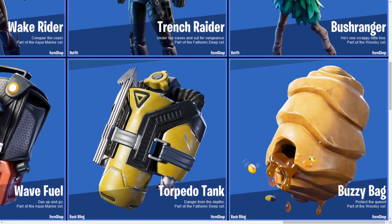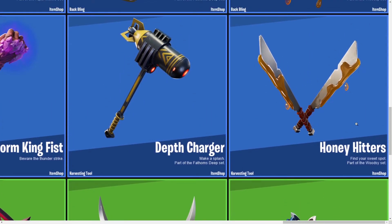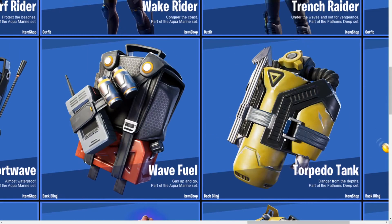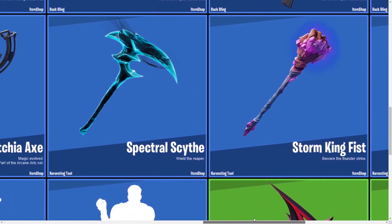The Wake Rider has its own back bling as well. Then we have the Torpedo Tank that goes with the Trench Raider, and the Buzzy Bag — basically a hive or honeycomb — that goes with the Bush Ranger. Also with that set is the Honey Hitters pickaxe. Then we have the Death Charger that goes with the Fathoms Deep set.